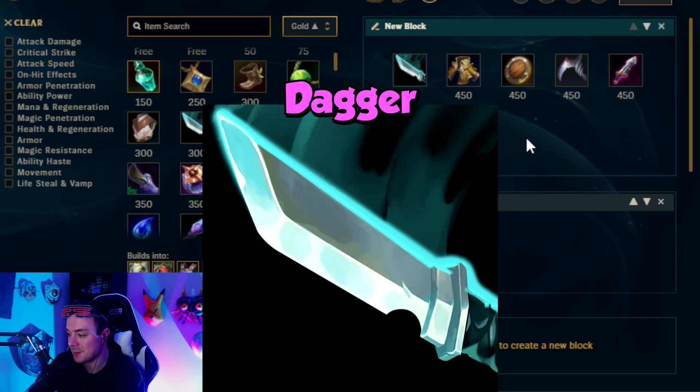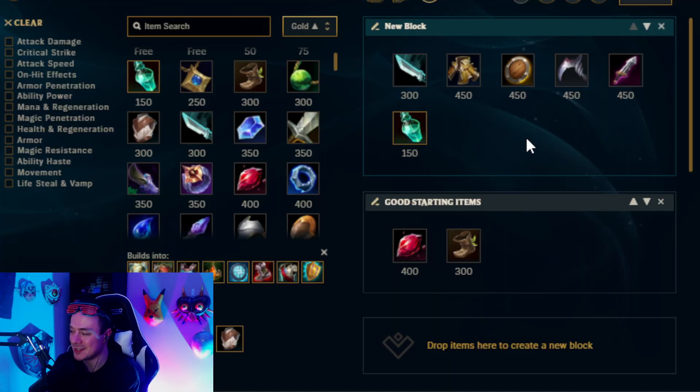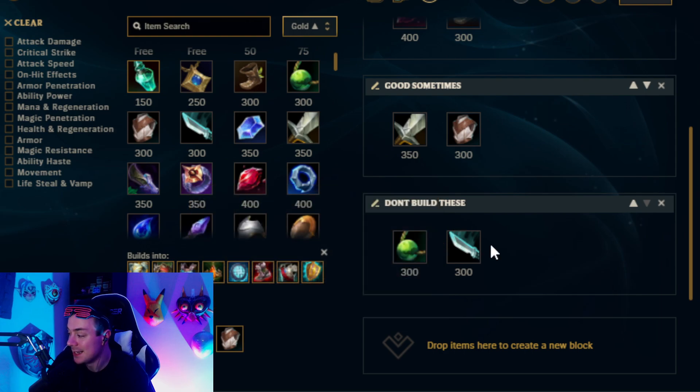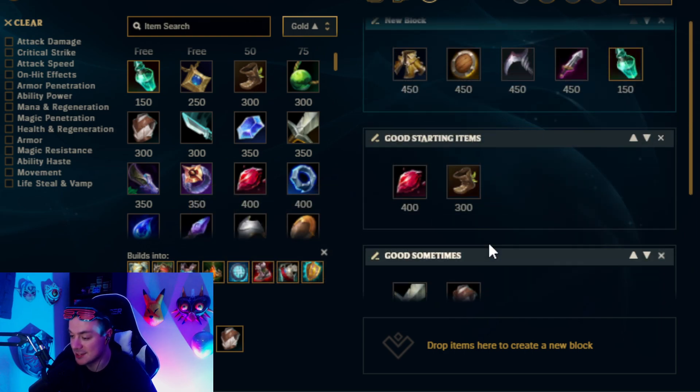Let's talk about Dagger, because people — especially new Garen players — sometimes think: if I build Dagger, that means I get an extra spin earlier. Well, that's not exactly the case. You've got to wait until level six to really get value out of this Dagger. Do you want to get Dagger first to go ahead and create a lead versus your opponent? No — you're better off building a different item if you want to play aggressive, either Doran's Blade or Longsword three-pot. So I'm going to say do not build this item at all. Do not start the game with Dagger.